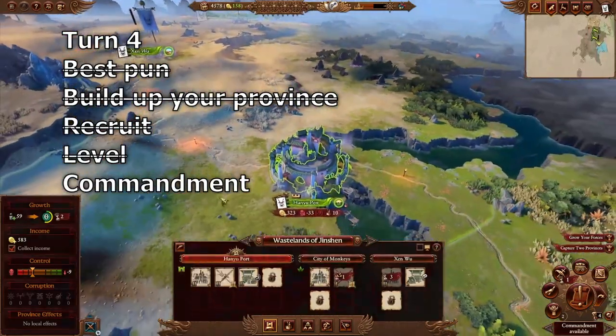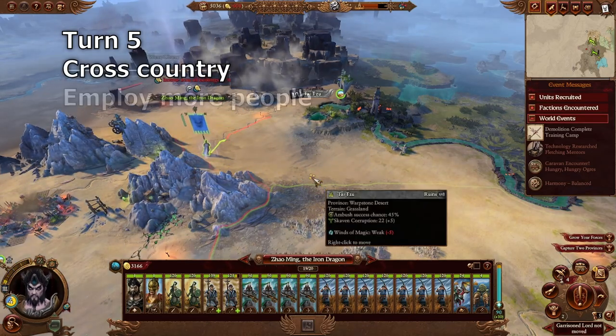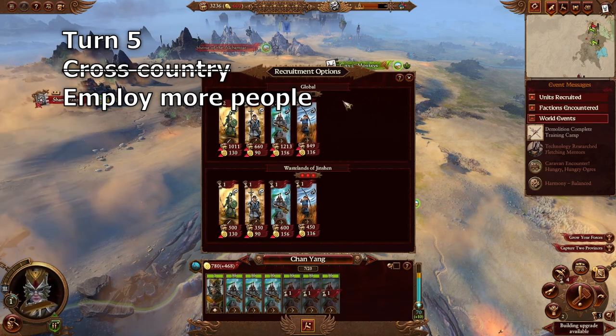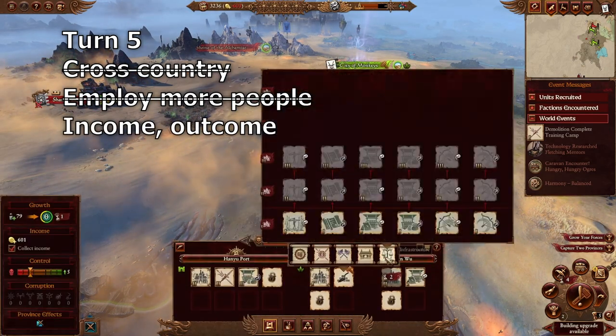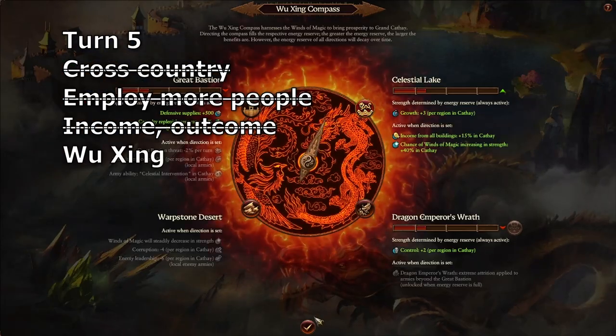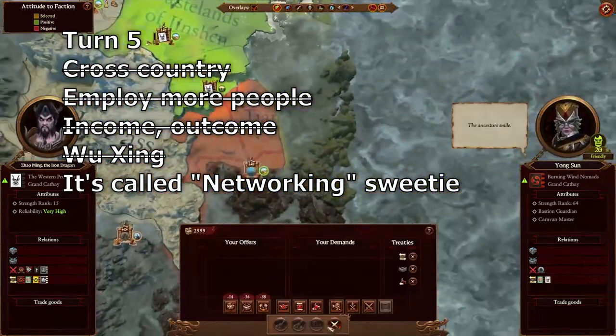Turn five: scoot on over towards Tai Zu and recruit three more jade warrior crossbowmen to the second army. Build a Wuxi Market in City of Monkeys, set the Wuxin Compass to growth, and get diplomatic with the rest of the factions.